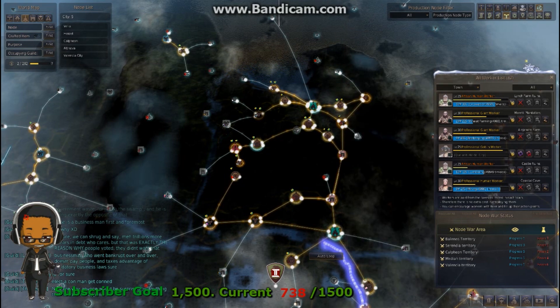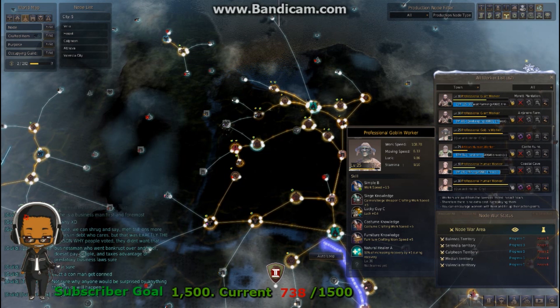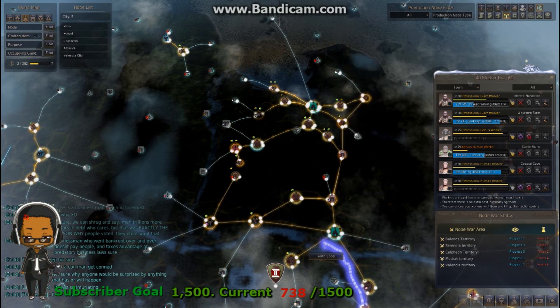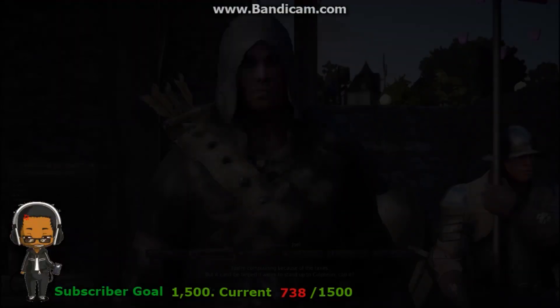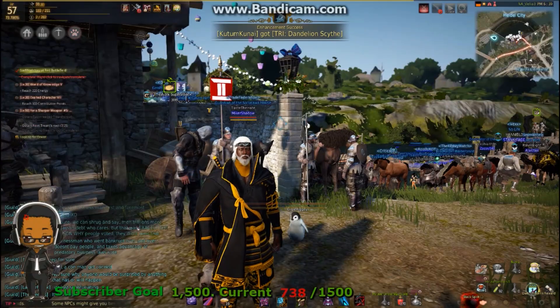Every 10 levels, workers can be promoted. The tinfoil hat theory says wait until level 20 for better RNG on the promotion test, since promoting at level 10 tends to fail almost every time. Promotion starts at level 10, takes 24 hours, and has a chance of failing. It's good to have at least one worker taking the test daily for the chance. But the primary way to get better workers is to keep exchanging them for better ones when other players don't need theirs.